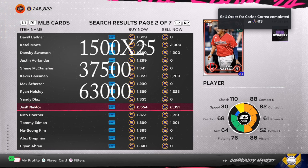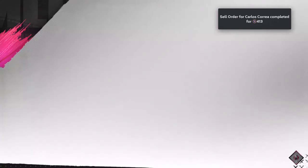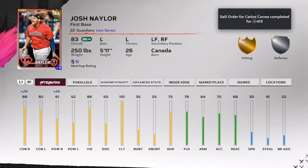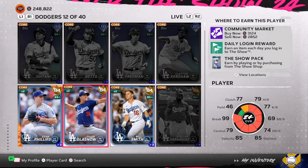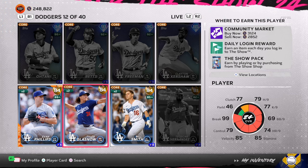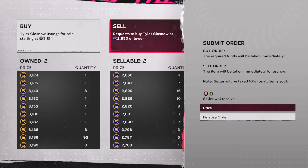Josh Naylor was another investment I gave to subscribers on the channel — 2,500 stubs. We got him for around 1,200 stubs, so that's a big profit. You can wait till he goes diamond — there's a good shot — but you never know who SDS is going to choose. Take the profit today or tomorrow; he might go up another 200 stubs but there's profit on the marketplace right now.